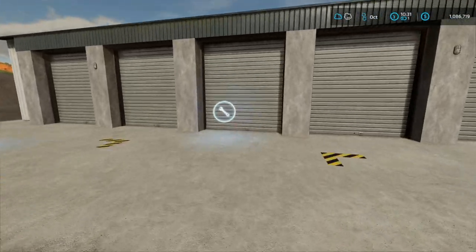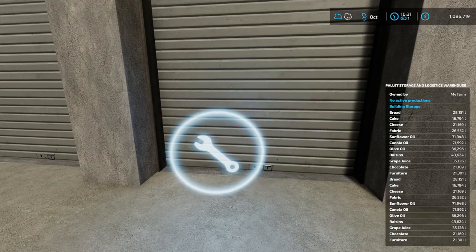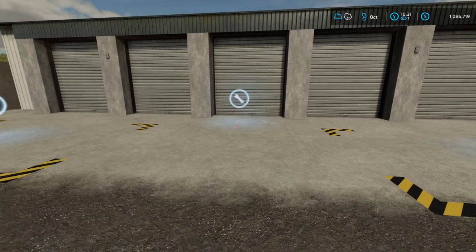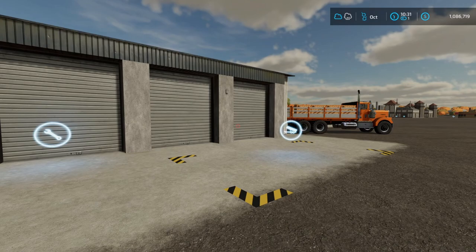Let me go ahead and go up here and show you what all I have stored in this thing right now. As you can see I've got everything stored in here: breads, cake, cheese, fabric, sunflower oil, canola oil, all the way down to grape juice, chocolate, furniture — all those different things that I don't really have a place to put once I've made them and I want to get them out of the storing area so I can make more.